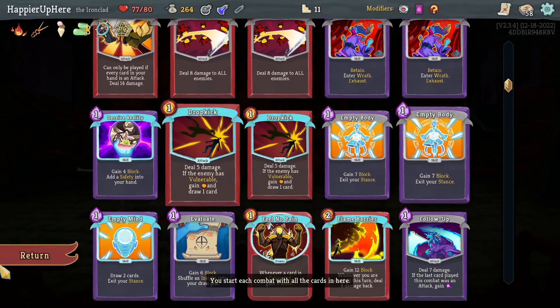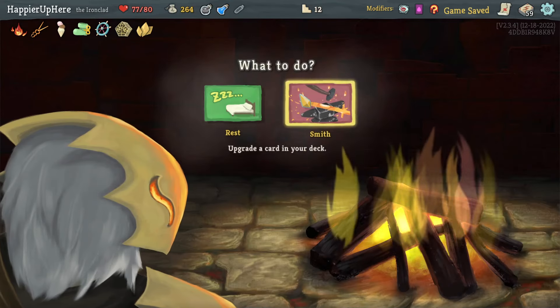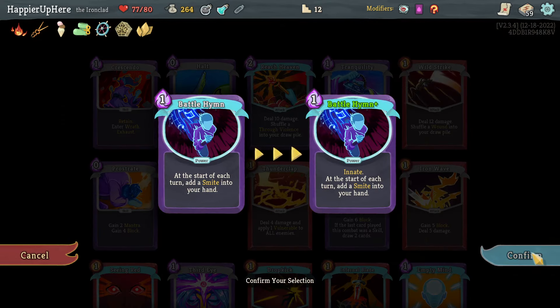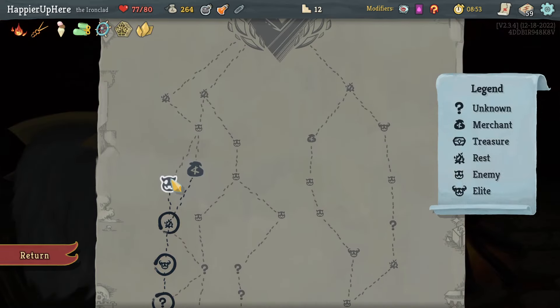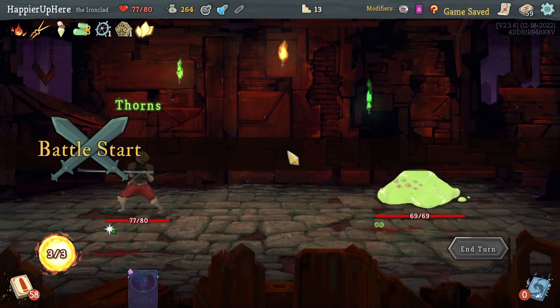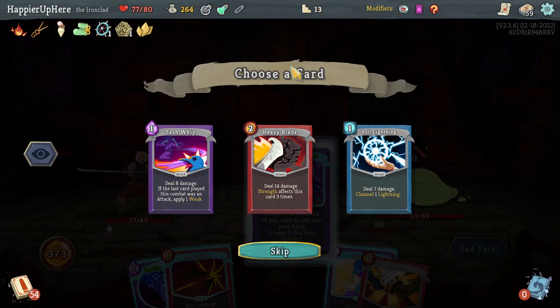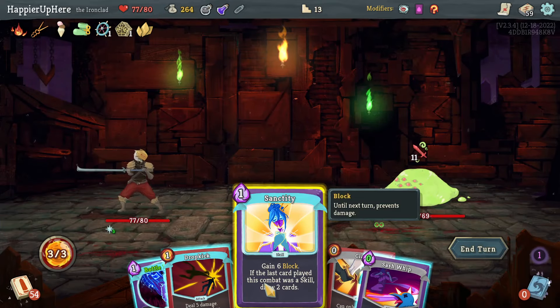I don't have much vulnerability but I'll take a third Drop Kick anyway. I'll upgrade Battle Hymn — a little dangerous because it fills my opening hand, but worth it. Skip the shop, do another regular fight. Foreign Influence gives me Sash Whip, Ball Lightning, or Heavy Blade — no Strength so let's take Sash Whip. Then Sanctity.